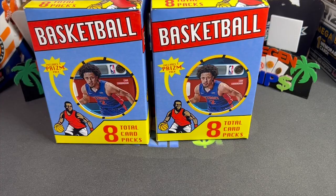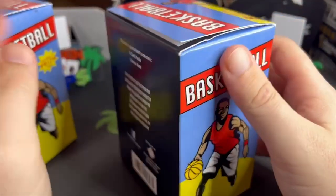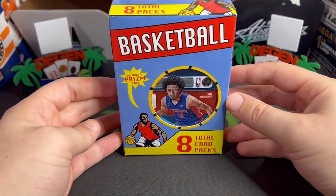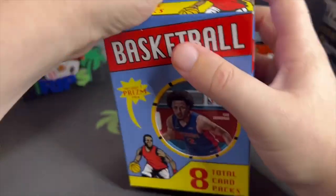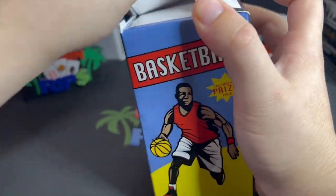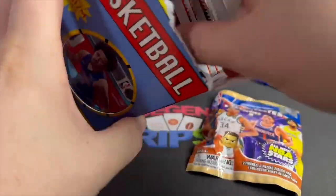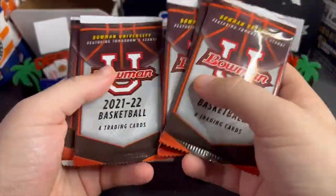All right, going into uncharted territory. This is Fairfield Division of Excel — Fairfield Basketball Mystery Boxes, eight total card packs, includes one prison pack. Let's place our bets on what's in here. I'm gonna say Donruss, Illusions, maybe some unlicensed stuff. What the hell is this — Teeny Mates? Bowman, Bowman, Bowman, Bowman.